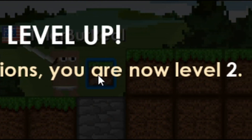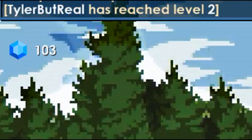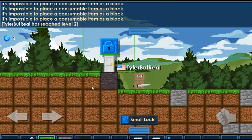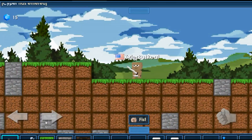Congratulations, I'm now level two. What do I get? So I just noticed we got over a hundred gems — I don't know when we did that, but apparently it was just a couple ago. So I'm gonna go in locks, I'm gonna buy my first small lock. And there we go — we got a safe spawn, or at least I think this is safe.